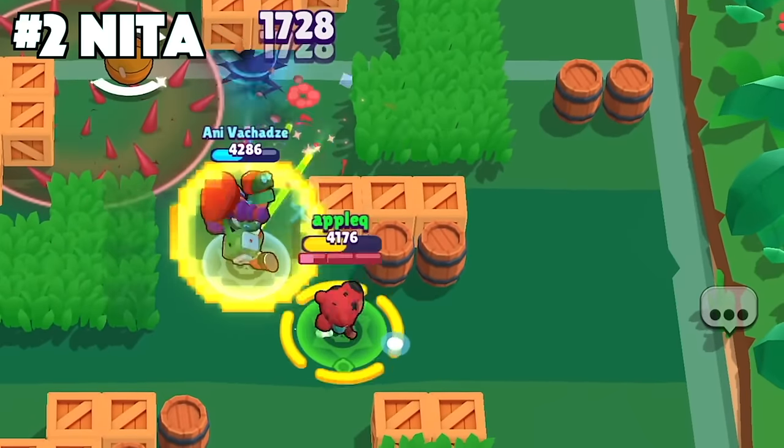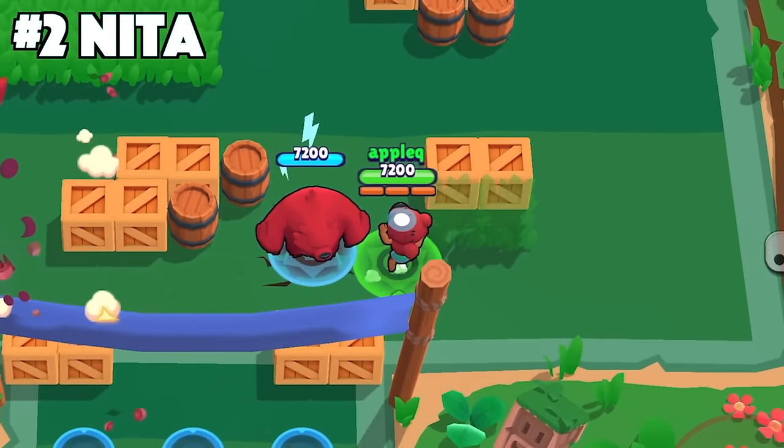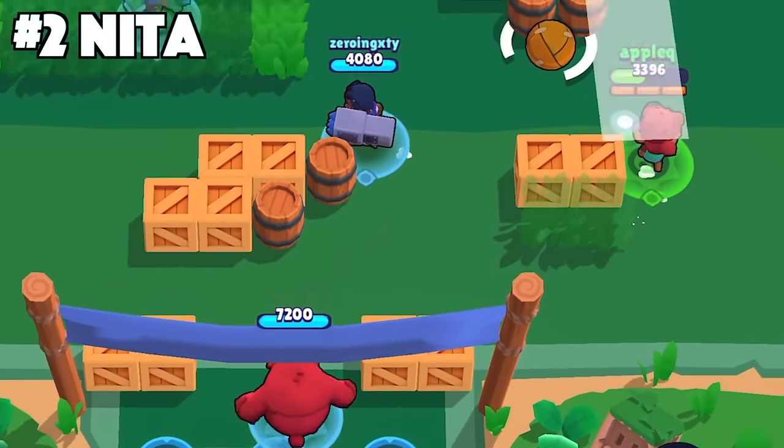For Nita, throw your bear in front of you if you need it to scout bushes or need it thrown over walls. Throw it next to you to tank shots from the enemies, or throw it behind you if you want to tank shots for your teammates or have it surprise the enemies.